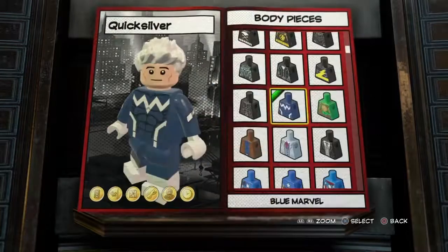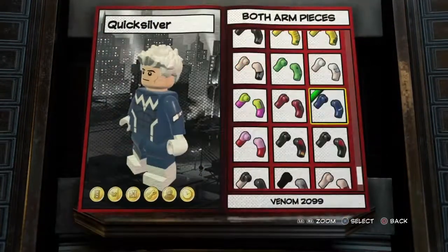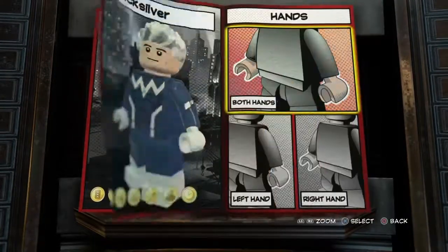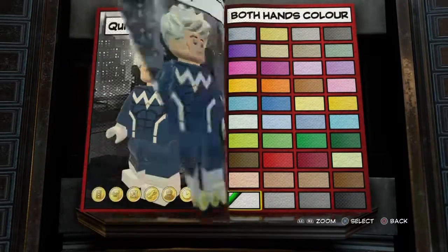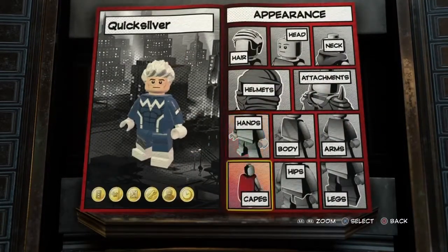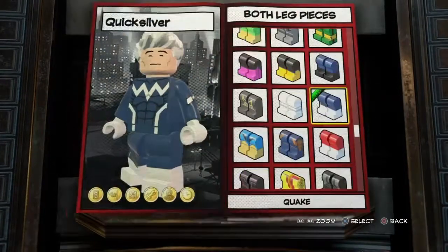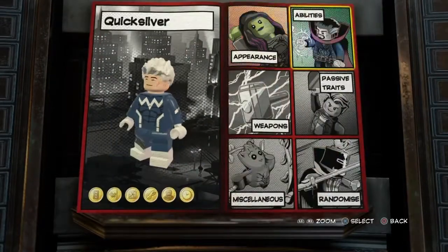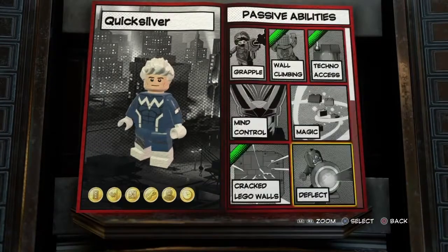Then for the body, it's gonna be Blue Marvel. Both arm pieces are gonna be Venom 2099, and then for the hands, both hand pieces are gonna be white — the same color as the hair. Then for the hips, it's gonna be Blue Marvel again. Legs, both hand pieces, it's gonna be Quake. And then we move over to Powers and Abilities.